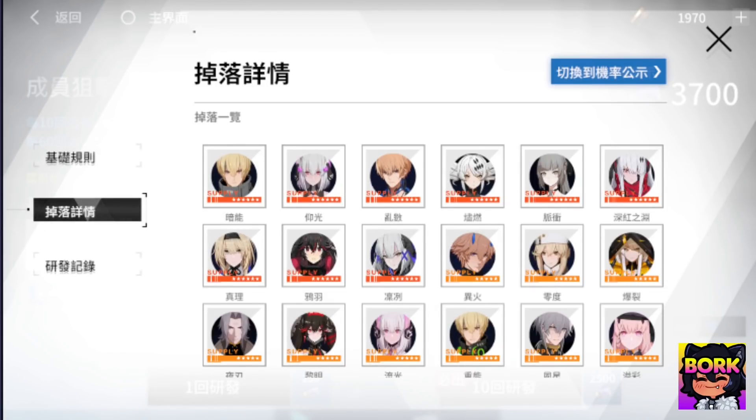You might want to hold off on using your S rank selector, because if you get a dupe of one of these characters, that's going to feel really bad. Try out different characters before you just jump in and get the same one. This is something I wanted to advise folks before they just use the S rank selector because they want a waifu or their bondo.